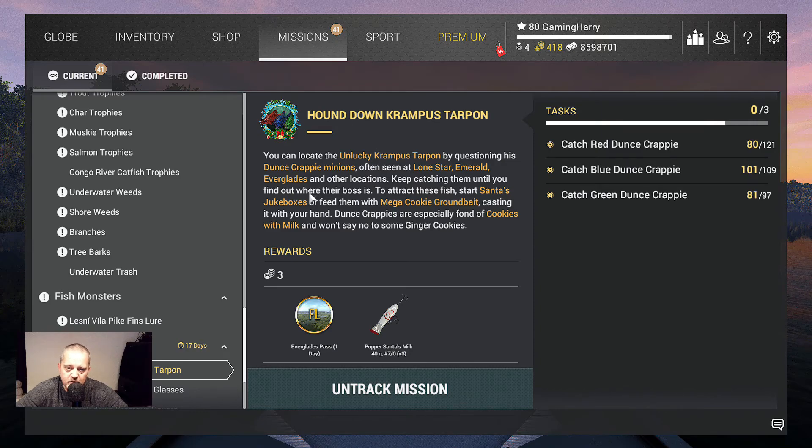I will be using the jukeboxes. Casting it with your hand — dunce crappies are especially fond of cookies with milk and won't say no to some ginger cookies.